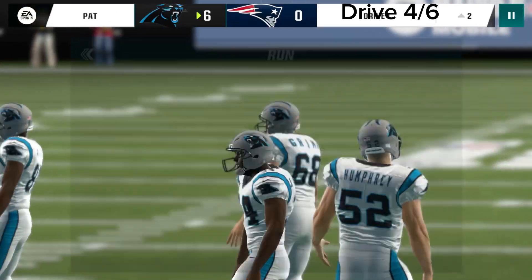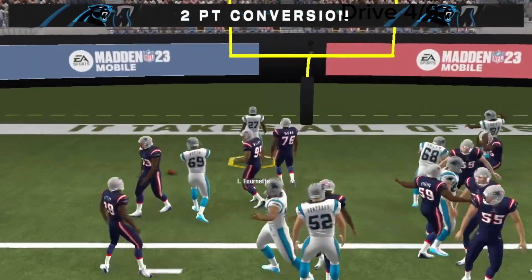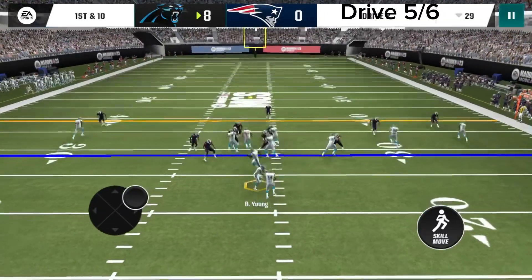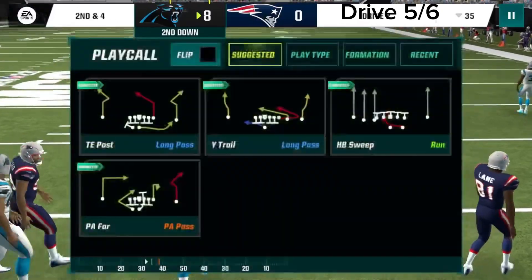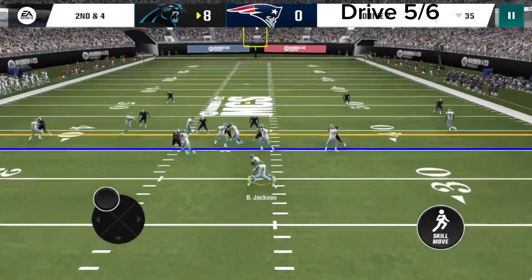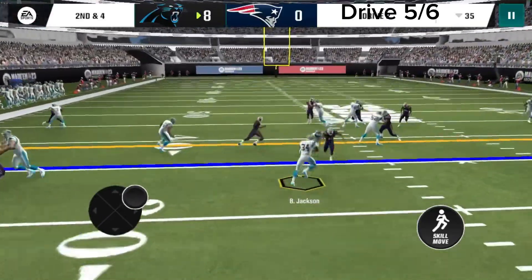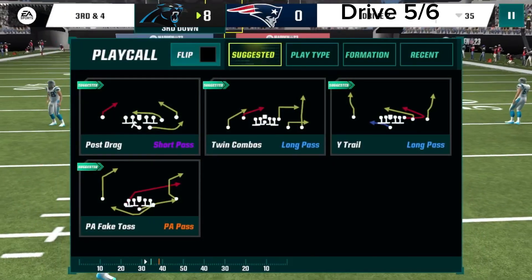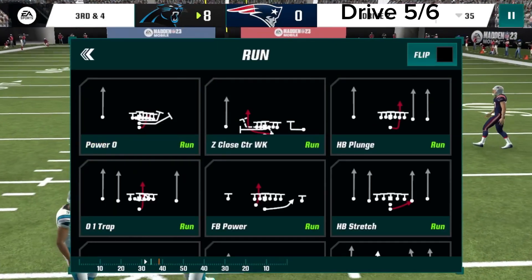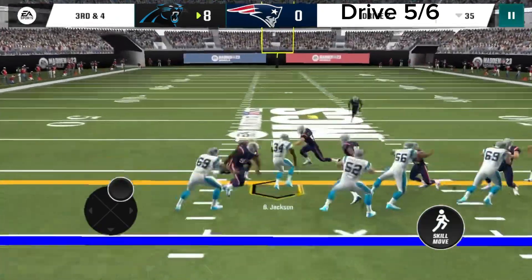You know we gotta run for a two-point conversion because who kicks the field goal nowadays? Drive 5 through 6 — we hand it off to Bo Jackson who gets us a good six yards. Halfback sweep — we give it off to Bo Jackson but we could have just taken that hole right there, and we get nowhere. Justin's not giving us runs, so we're going to go with the hardest play in the book and we get the first down.